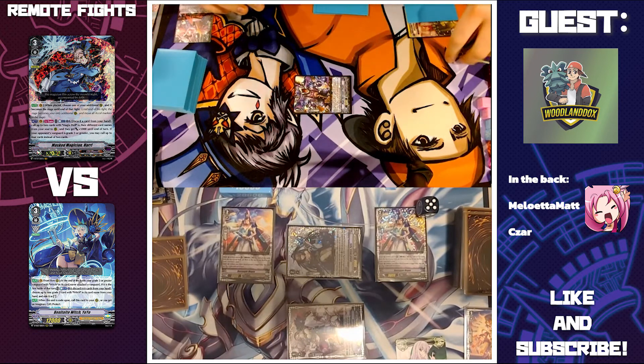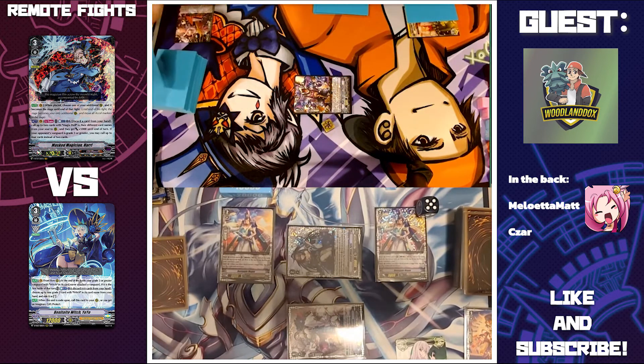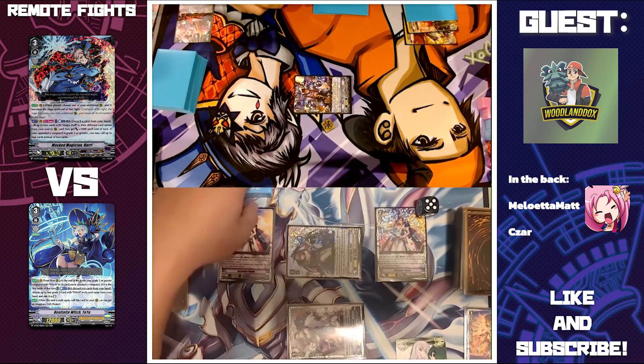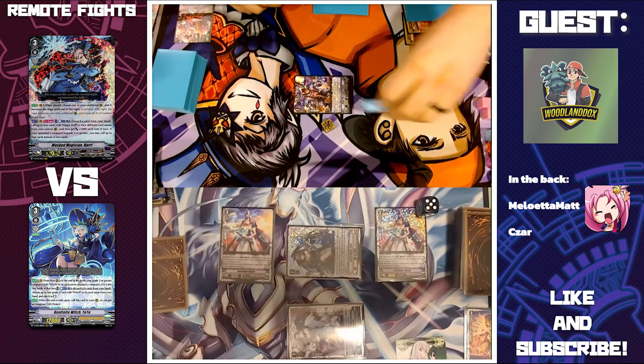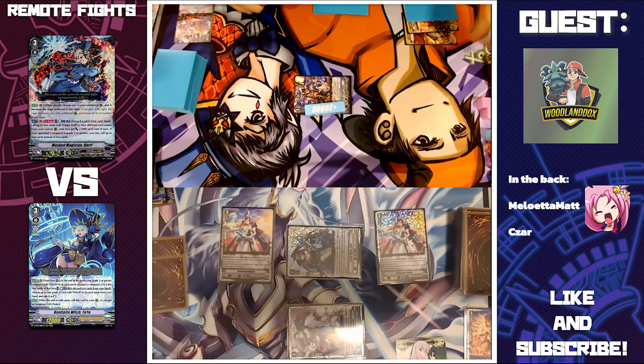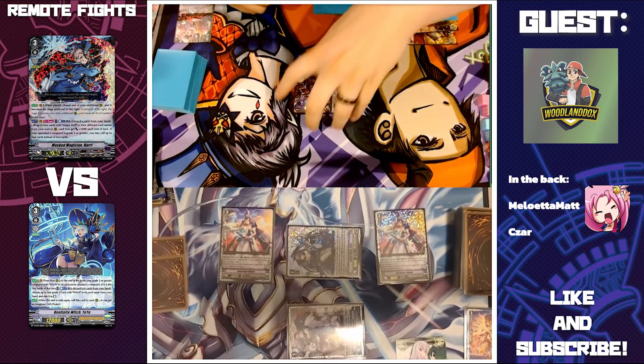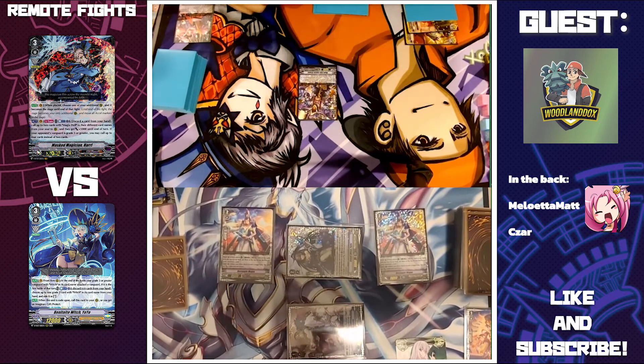First damage is critical trigger — all effects to the van. Second damage is also critical trigger — all effects to the van. Okay, that's okay for me I guess. Not as bad as it could have been. Hate wasting my triggers, but okay. Stand, draw.